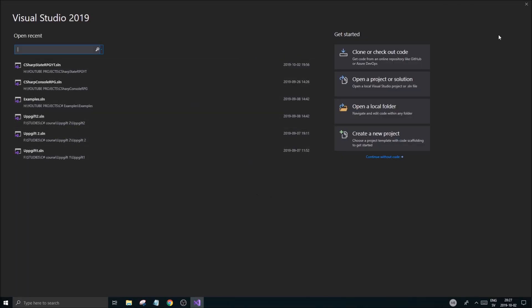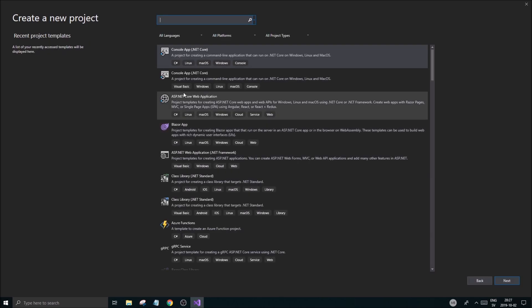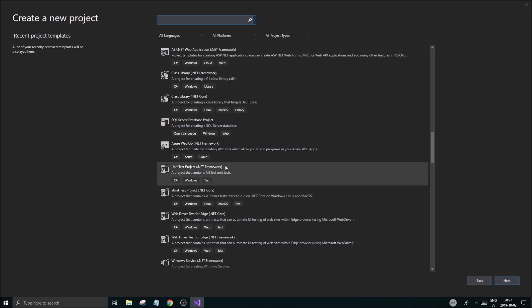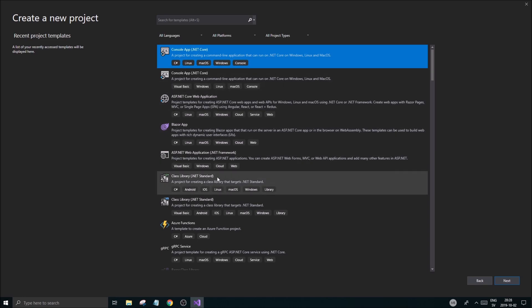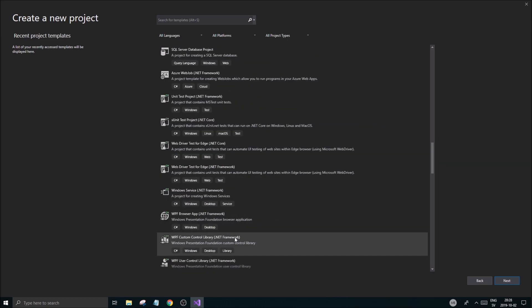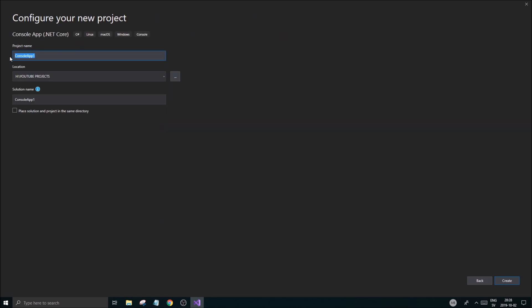Once you install Visual Studio, go ahead and open it and you'll be greeted by the start window. If you're on Mac or Linux it should still work — just follow the instructions and Google Visual Studio tutorials. Now we're going to create our project — click 'Create Project' and you'll be greeted by a bunch of different options. What you want is 'Console App .NET Core'. Make sure it's the C# version, not Visual Basic. Double-click that.